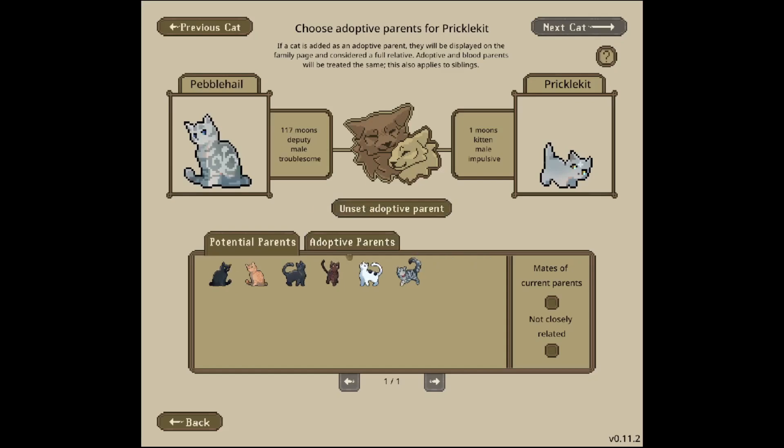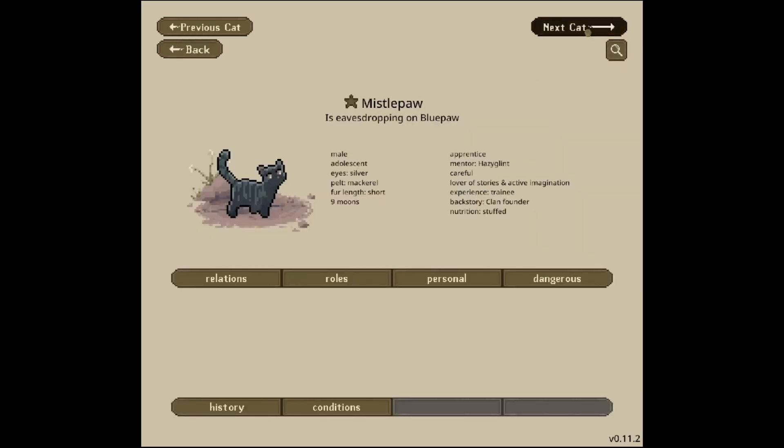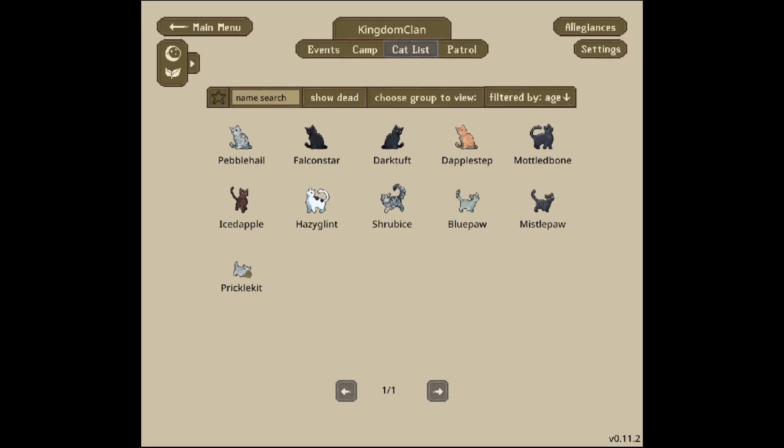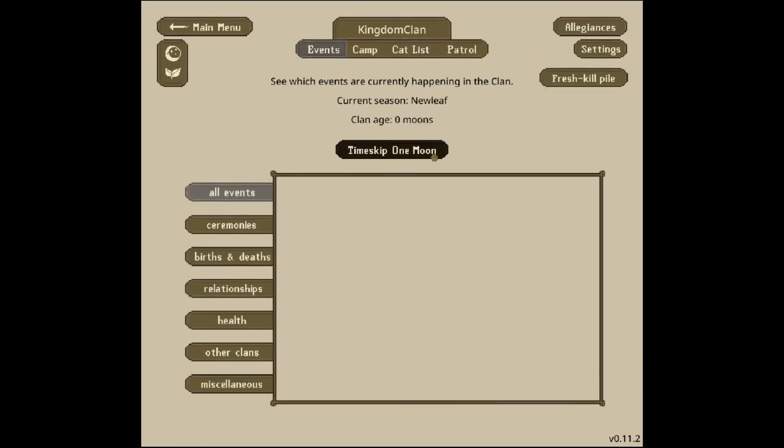If they do have kits, the biological kits will become the heir instead, but at least we have one option. The two apprentices I'm going to leave without parents since they're old enough where it's not as much of an issue. Prickle Kit is only one moon old. Now let's time skip one moon and hopefully everything goes well.